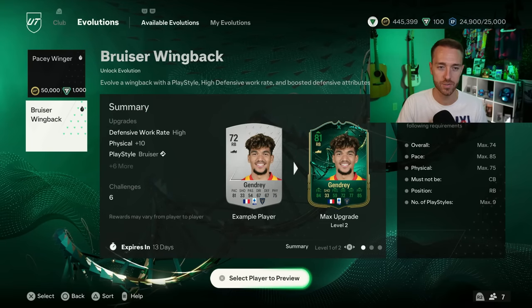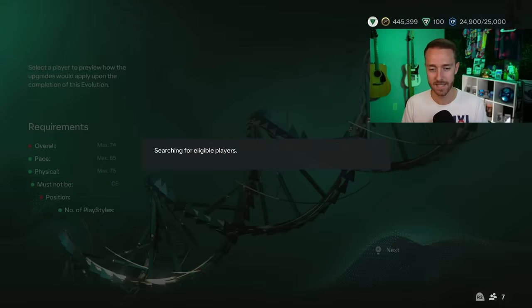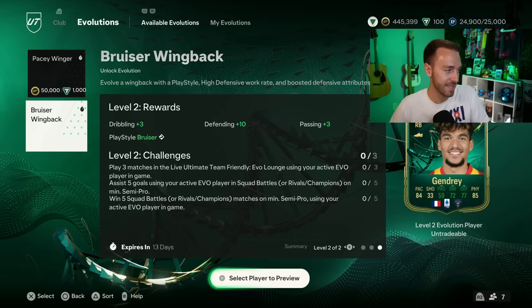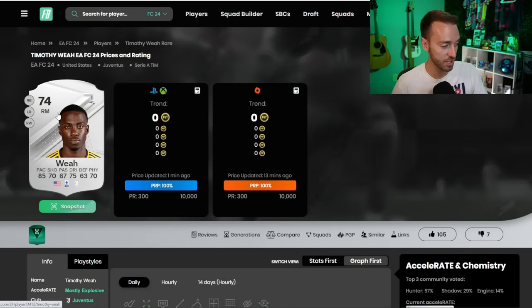The Bruiser Wingback is not bad — it's almost like a golden glow-up. You're taking a silver card, max 74-rated right back with max 85 pace and max 75 physical, and turning it into a gold right back. This Gendry card is the example: 84 pace with 77 defending and 85 physical. This is not going to be the most crazy evolution ever dropped — this one is the free one. You get the Bruiser playstyle plus, 10 physical, and a high defensive work rate on the finished card, so it's not bad for free.